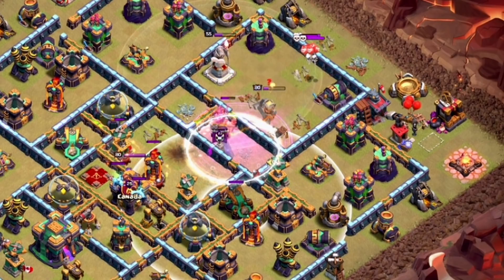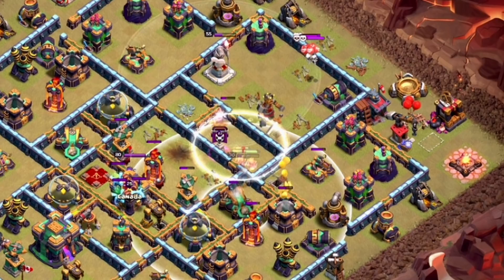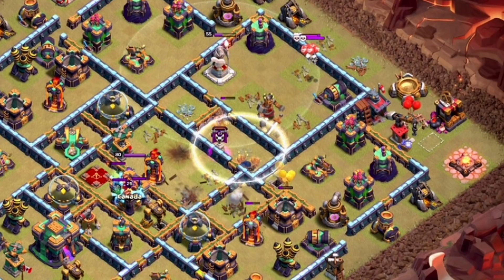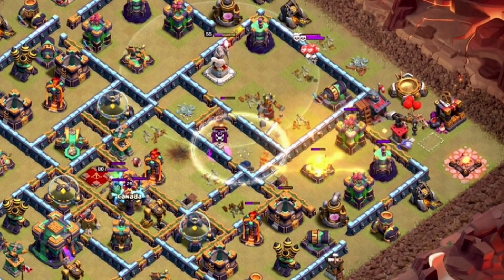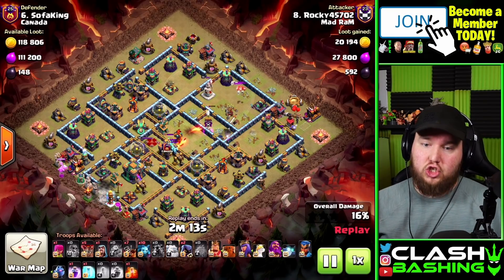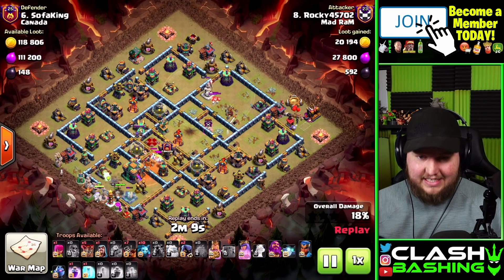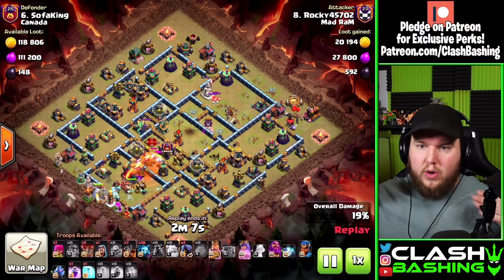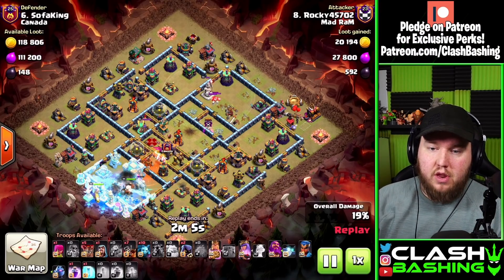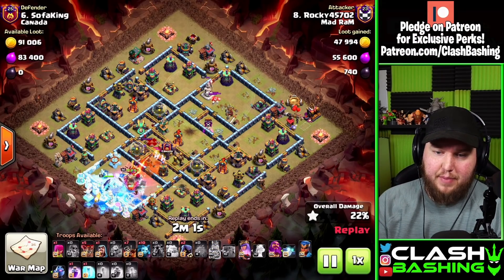We bring seven invisibility spells because we'll use as many as needed for the super wizards, and whatever's left over goes to the Royal Champion. In this case I used all the invisibility on the wizards — usually I have two or three left over — but I wanted to make sure I got that value. Next, I want to get the Town Hall down with the heroes and then create an alleyway up the middle for our Dragon Riders to get through the base.